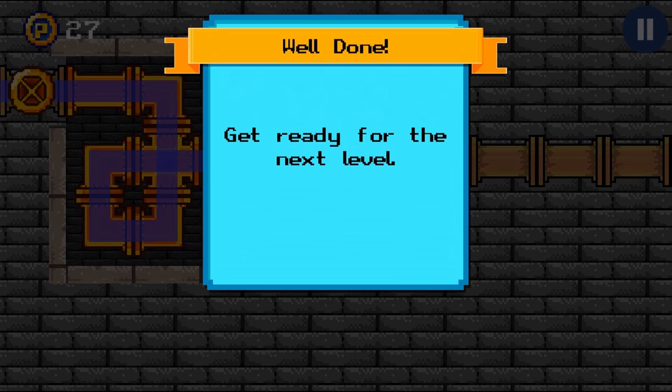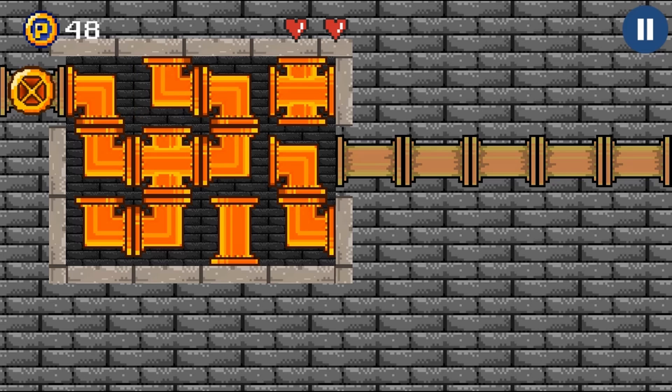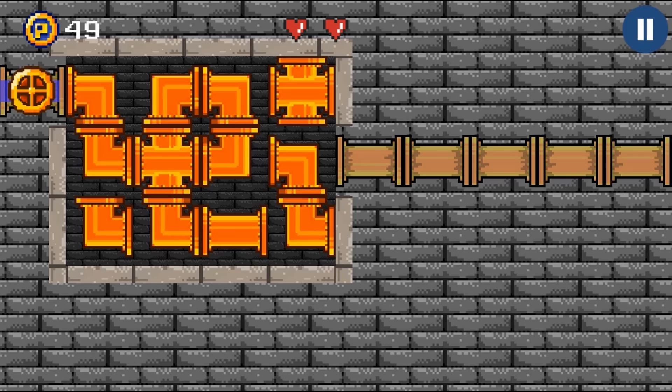In mini-game 1, you will fly an airplane by using the arrow keys and collect gold coins. In mini-game 2, you will complete a water pipe puzzle by clicking on the piece with your mouse to change its position.